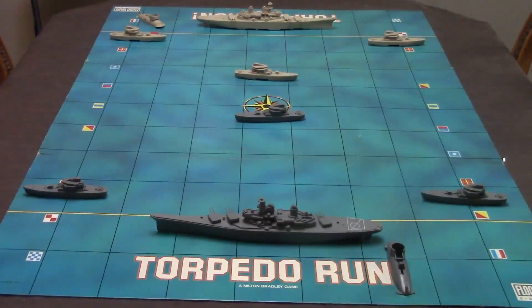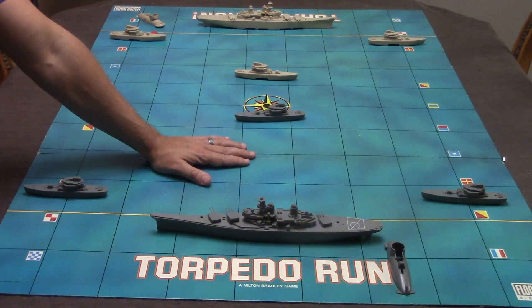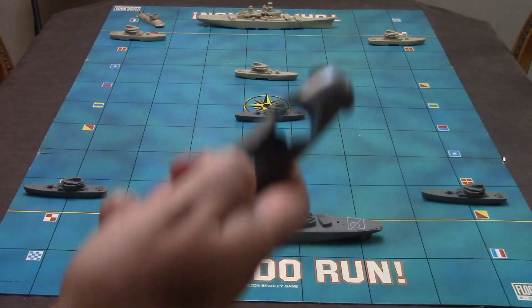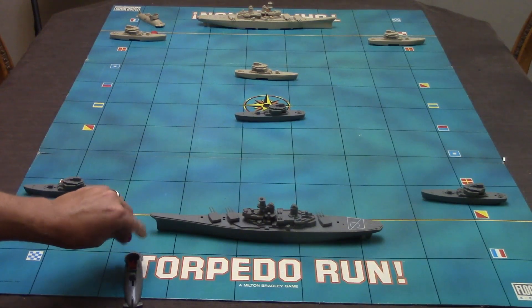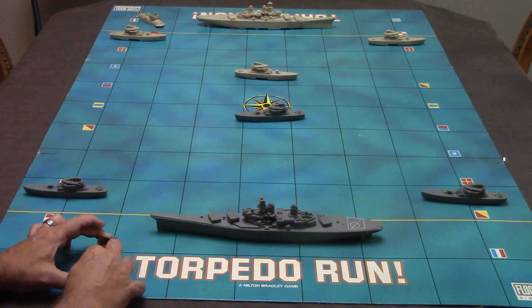We're going to go over the components and start with the board — this is a massive board. Here is my hand just to give you an idea of how big this board is. The whole point is you're supposed to put this on the floor or a large table. You're going to be using this little sub shooter over here along with these discs. You load the discs in here and it can hold about six or seven discs, then you simply shoot them out.